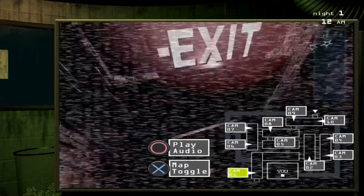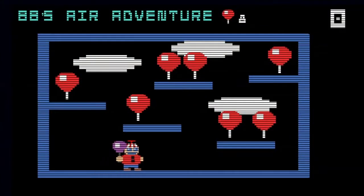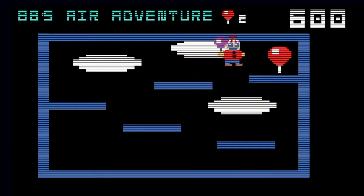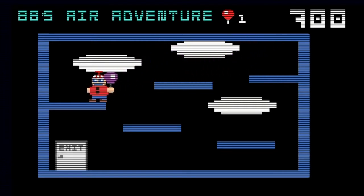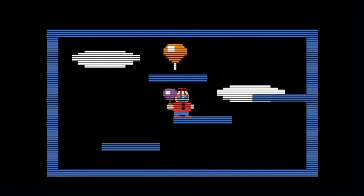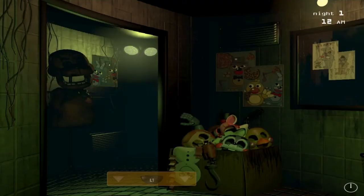What you want to do is go to the cameras and go to Cam 8 and press Square. You're in BB's Air Adventure. What you want to do is collect all the balloons, but when the exit appears, do not go for the exit. Instead, go where I'm going and jump through this wall. Wait until you get to the second screen, then start moving right. You'll appear in this weird place and you'll see a very weird tree with a bunch of crying Balloon Boys. Collect this rainbow balloon, and then all you have to do is just wait out the night.